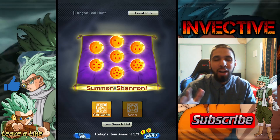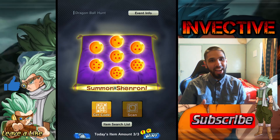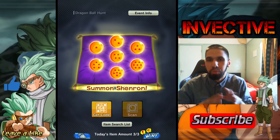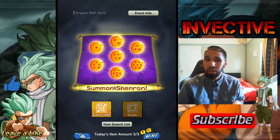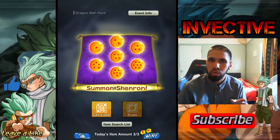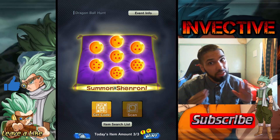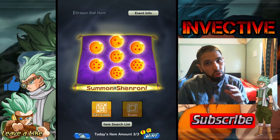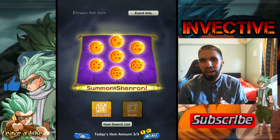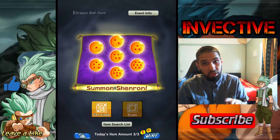Welcome back to a Dragon Ball Legends video. Today we're going to be summoning Shenron. I'm going to show you guys all of the steps on how to actually do this, get the codes and all the items that are still available — you can get hundreds of crystals. Remember the third anniversary is still ongoing in Legends, so log in as much as you can and do all the stuff you can to get these codes.